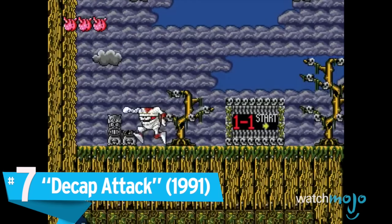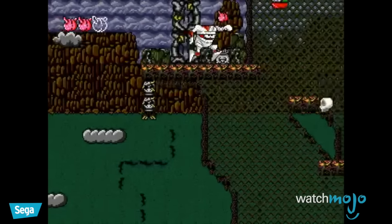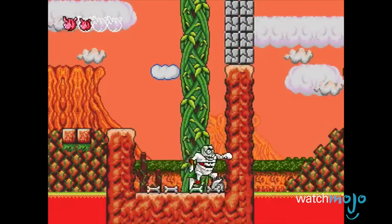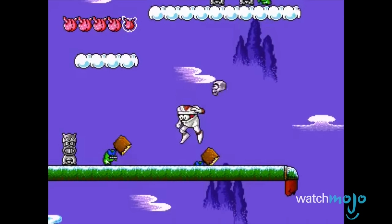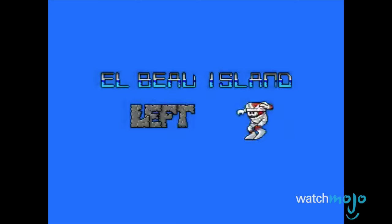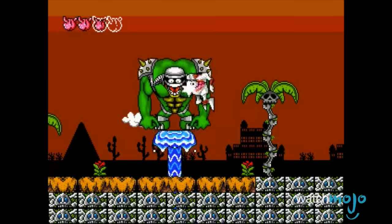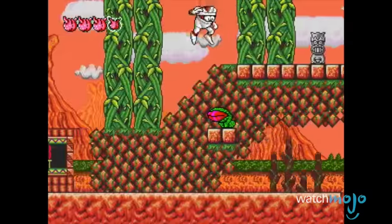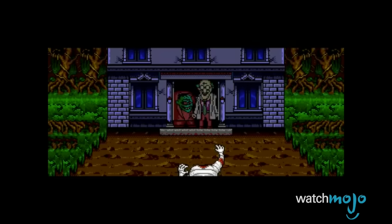Number 7: Decap Attack. Who would have thought that we'd have a list featuring two games with disembodied head attacks and cheesy puns? Sega must have been a fan of that combination, as they published both this title, starring decapitated mummy Chuck D-Head, and the aforementioned Dynamite Heady in the early 90s. In settings like Elbow Island and Abdomainland — you can't make this stuff up — you control Chuck as he launches his skull at equally abominable foes in order to stop the evil Max D. Cap from taking over the land of the living. With quirky music and humor supplementing a tone that mixes cartoons with Castlevania, you might as well spend a few measly dollars and get it on Steam.